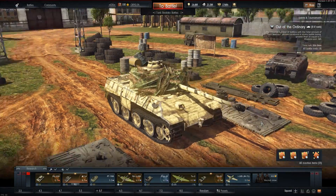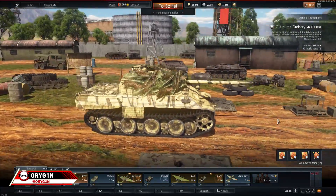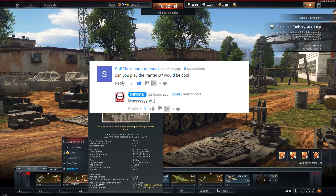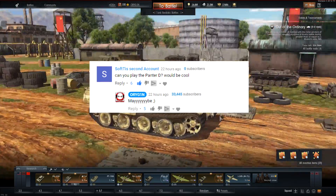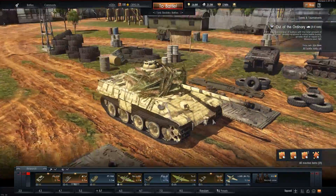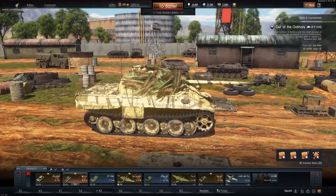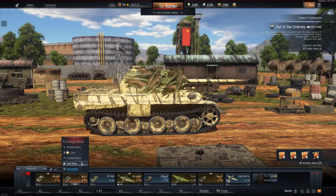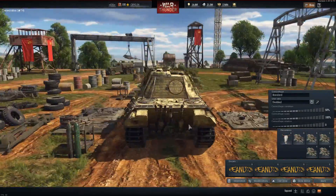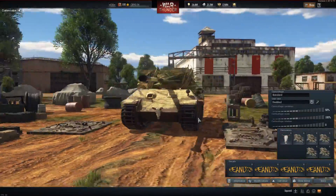What's up guys, Origin here playing some War Thunder. In this video we are going to take out the Panther D — actually it's called the TV. This is the Russian Premium Tank, given out for one of the events. You had to do a whole bunch of grinding to get it, and I actually grounded my ass out to get this thing. I covered up the whole tank with Peanuts decals so it looks tan, basically like a German tank.